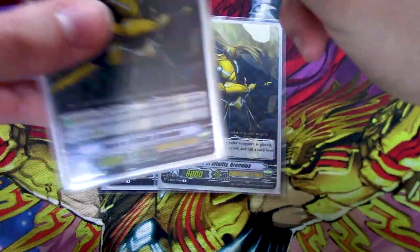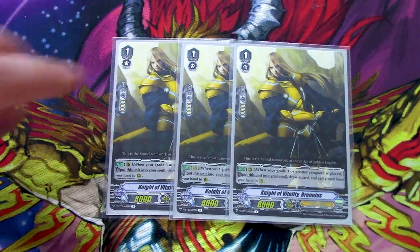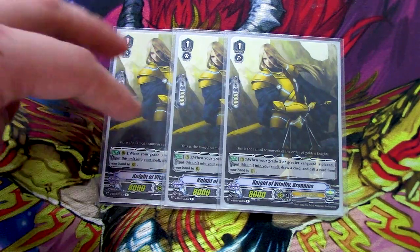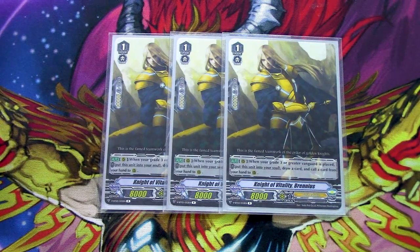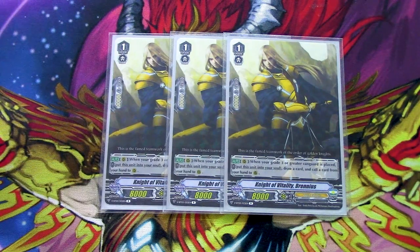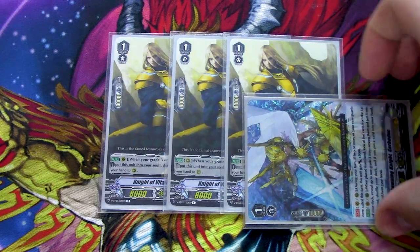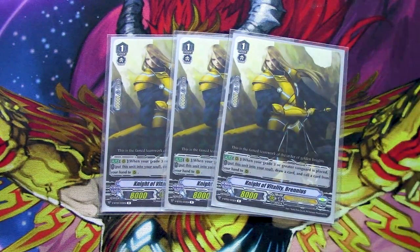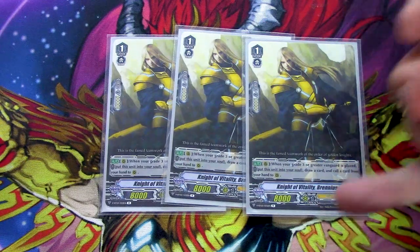Three copies of Knight of Vitality, Brainius — a unit that sucks itself into the soul for more soul charging. Its skill: when your grade three or greater vanguard is placed, move this to soul, draw a card, then call a card from your hand to rear. This helps proc Dindrain and Paramore for the extra 5k. If Brainius is still on the board after calling it during the battle phase, the next turn when you ride another Agravain, it moves to soul again. There really weren't many other grade one options — Brainius is the best bet for filling the soul with an 8k base.